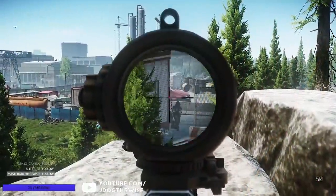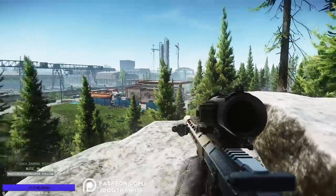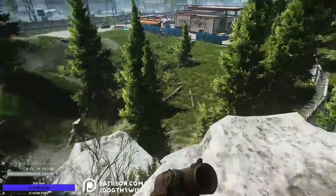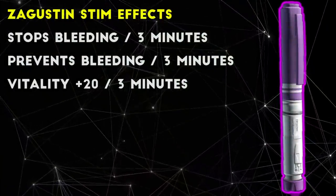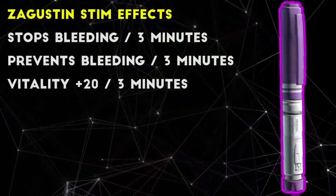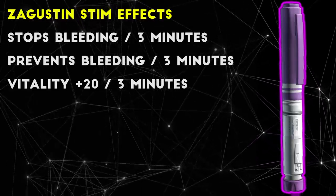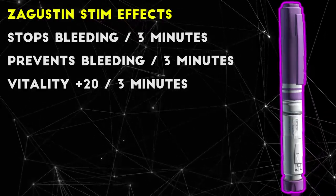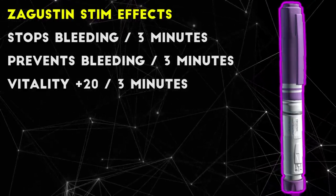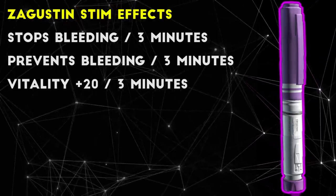Next up, the last of the pure healing-based stims is called Zagustin, which is basically a hyper-powerful bandage that prevents bleeding altogether. After using Zagustin, all active bleeding on your character will stop, which can be useful if you have a lot of bleeds all at once. In addition, it has a unique effect that completely prevents new bleeding from happening for 3 minutes, which can help you run some pretty sick gauntlets without worrying about stopping to heal bleeding. You also gain 20 Vitality for the 3-minute effect time, which will make fractures less likely as well.